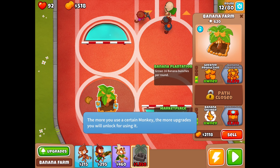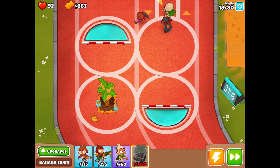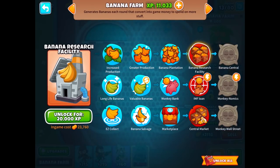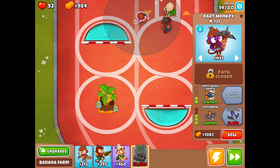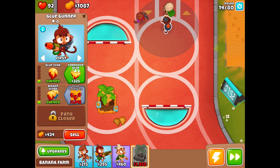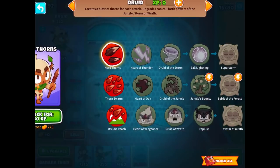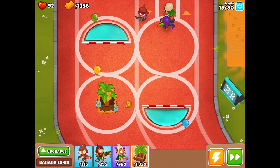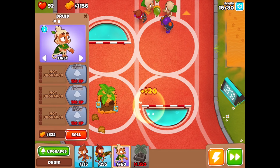We'll do the banana salvage, then probably banana plantation. 16 per round sounds really nice. The other option generates money each round automatically — that could be good if we have a ton of those farms. We can also get a banana farmer. The free druid monkey we spawned in shows zero experience, which means it's not gaining any experience from popping bloons. Maybe because it was a free spawned tower — it won't be a very useful monkey if that's the case, though at least I could sell it.